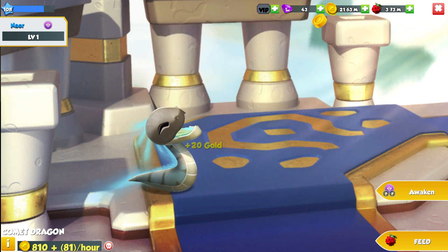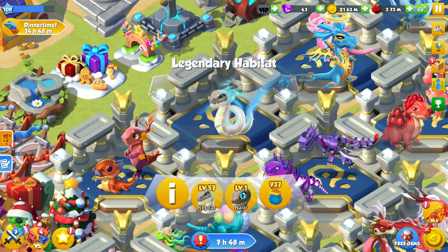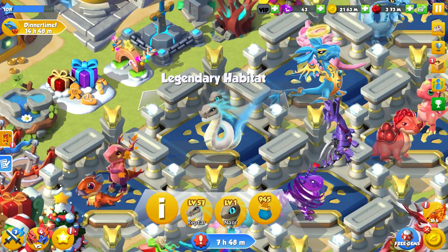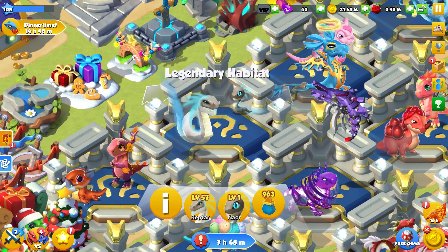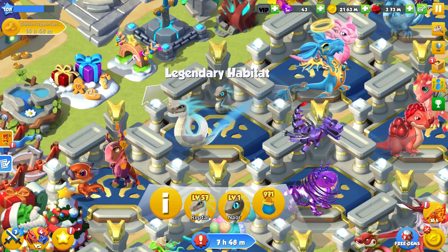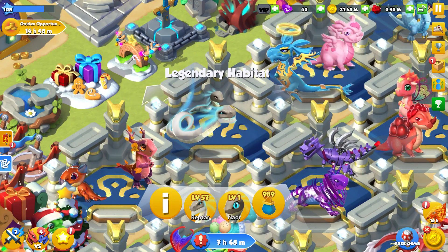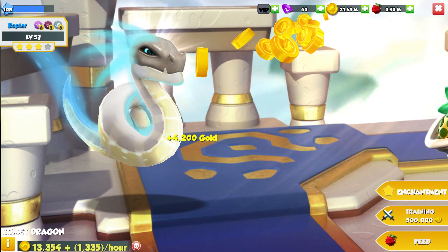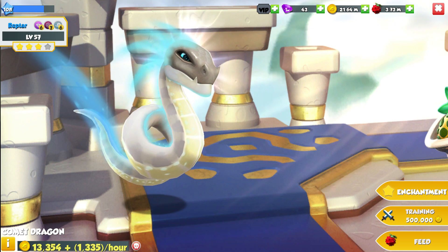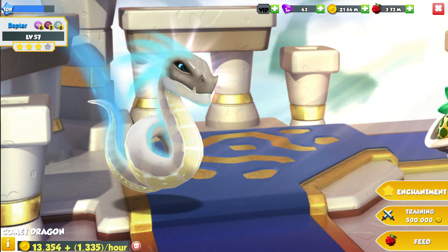So little baby Naor — very happy that we got you. I managed to breed him using the Rust plus Fire Dragons, which is like the best combo you can use. If you want to try it out yourself and potentially get one of these guys, go ahead and try it. Reptar is no longer part of the main team, or won't be very soon.